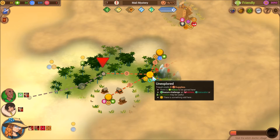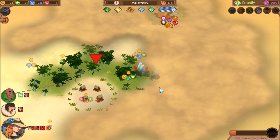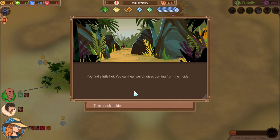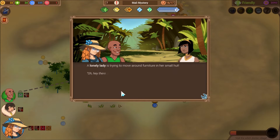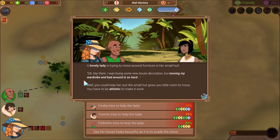Alright, we can go this way for free. Let's keep taking advantage of free moves. You find a little hut and can hear weird noises coming from inside. A lonely lady is trying to move furniture around in her small hut. 'There, I was trying some new house decorations, but moving my wardrobe and bed around is so hard.' Well, you can help her, but the small hut gives you little room to move.